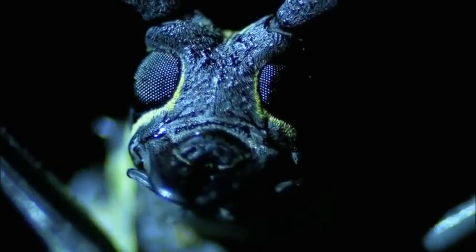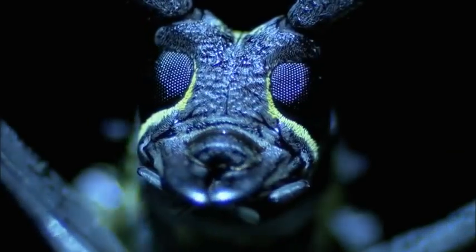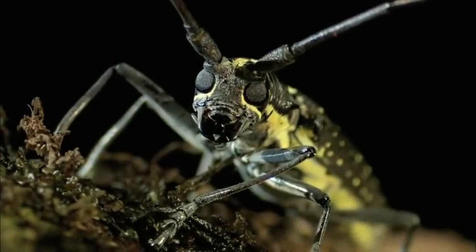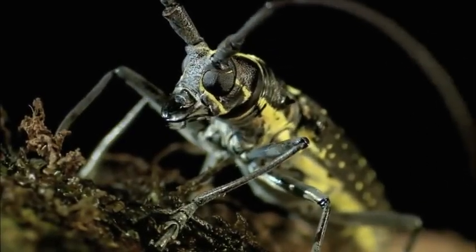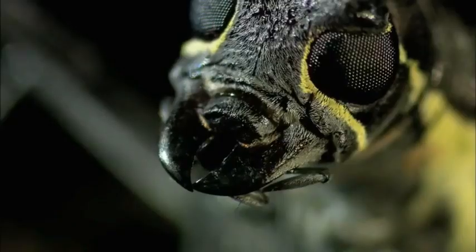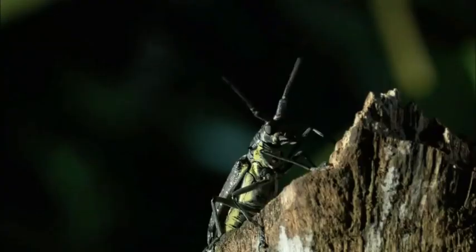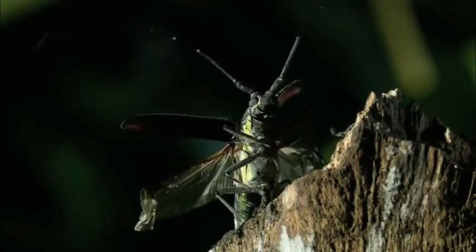Like a nightmare from a horror show, the longicorn beetle is like a flying chainsaw. In Costa Rica, there's a widespread myth that they can saw a branch off a tree just by hooking on with their jaws and flying in a circle. The longicorn beetle is built like a ground-to-air wood chopping machine.